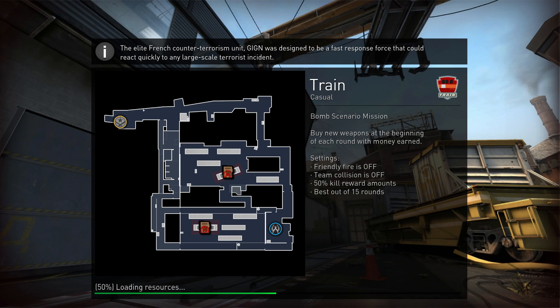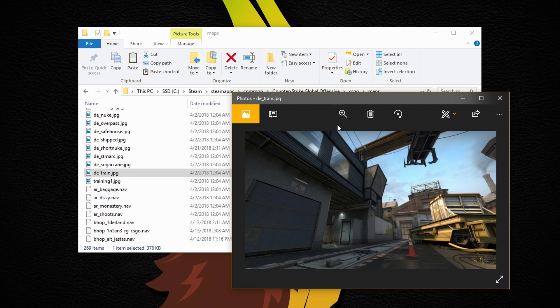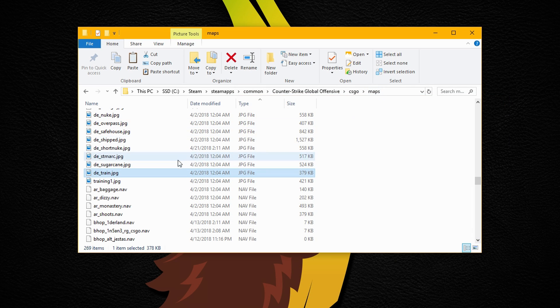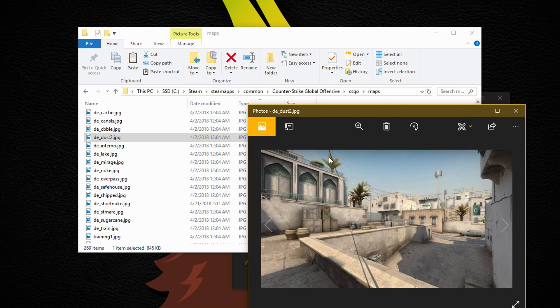They are regular JPEGs with the same name as the map that they're for, and you can modify them if you like. They're all inside the maps folder, and if any changes are made to them you'll notice it right away without restarting the game.